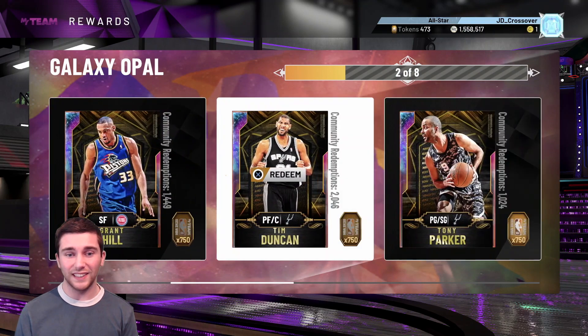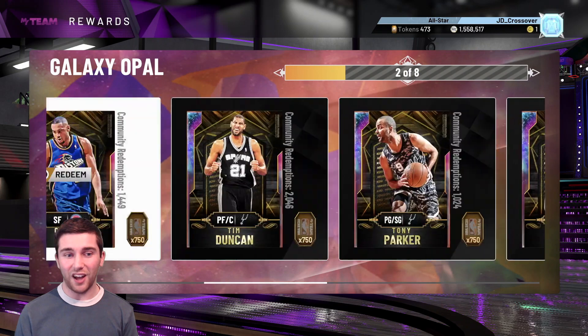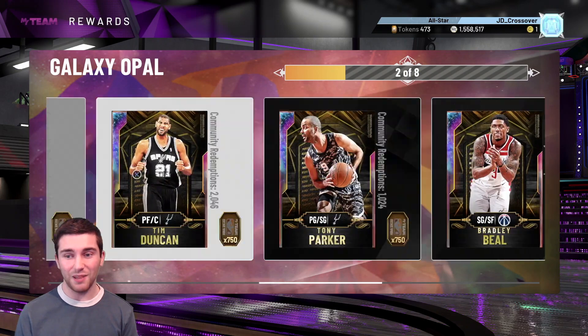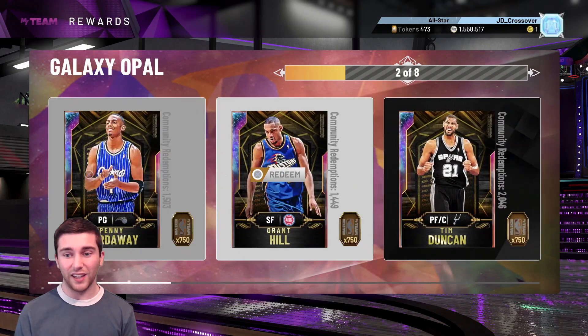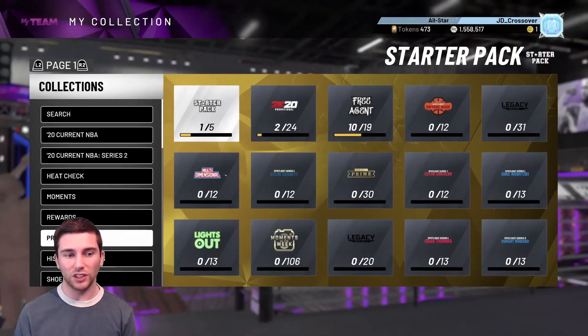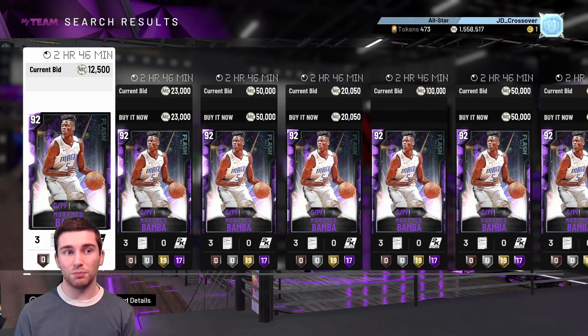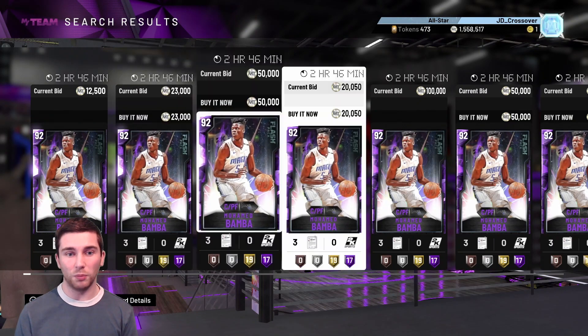That brings us over to Flash Pack number 5, and it is another set that locks in for 200 tokens - which at this stage of the game is completely irrelevant. We are slowly creeping towards another Galaxy Opal, but none of them I want - they're not going to make my squad. Tim Duncan, are you going to get in over Josh Smith at power forward? No. Are you going to get in over Wilt at centre? No. It's a shame that tokens are so irrelevant, but it's because they've put so many incredible cards into packs, making that token market completely obsolete.